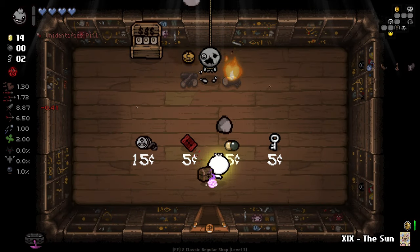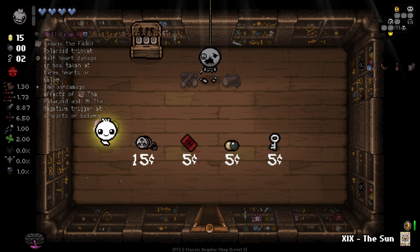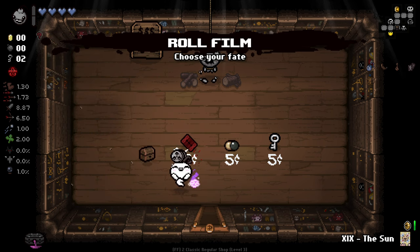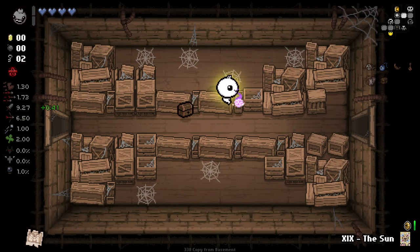Roll of Film. The on-damage effects of pulling a negative trigger at three hearts or below - half heart damage is now taken at three hearts or below. Pretty good. It's decent. We also got a trinket out of it. I do not mind that.